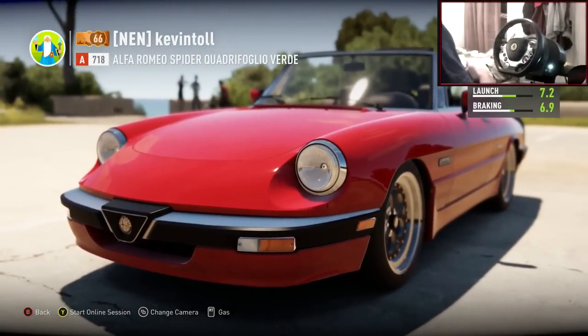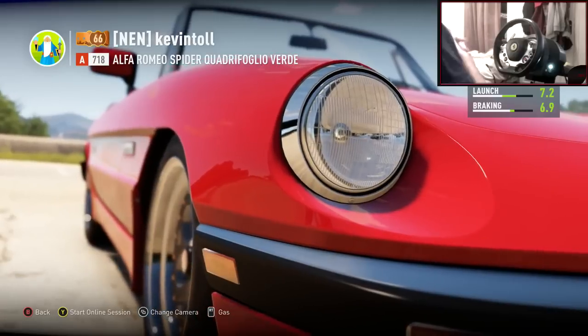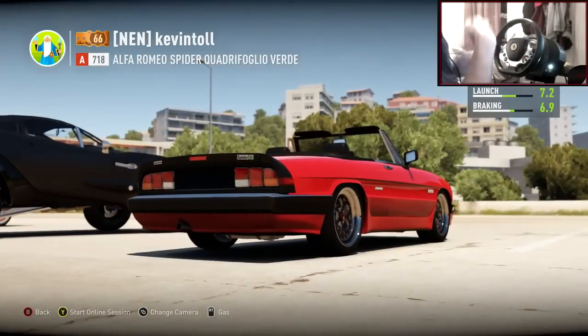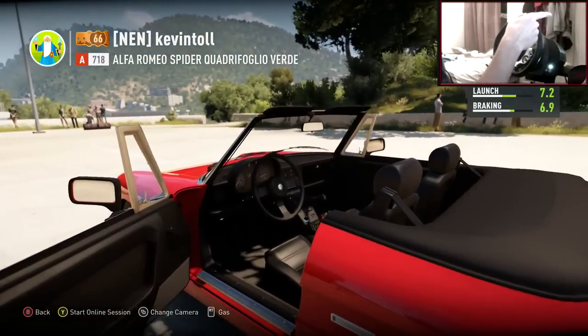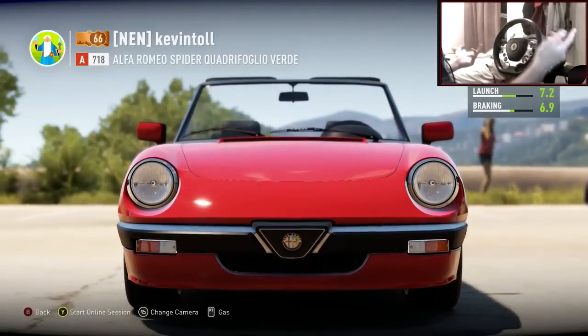Hey guys, Kevin here — welcome back to my countdown to Christmas car builds, and we're on number two. I can't believe it's December the second already. Last car build we made this Alfa Romeo Spider Quadrifoglio Verde, my best drift car right now — it's an absolute hidden gem.